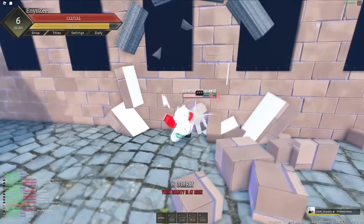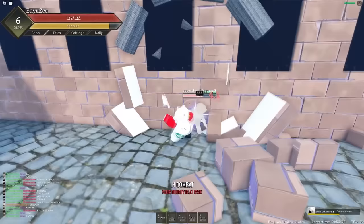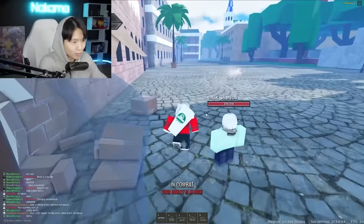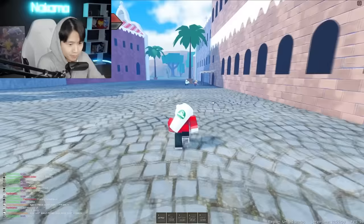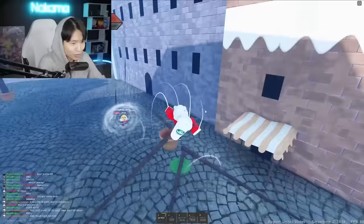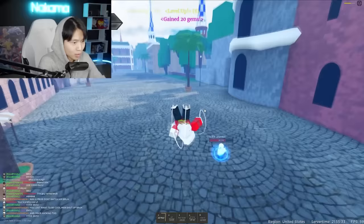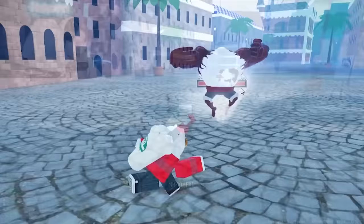Why am I so weak? Why does it take so long to kill somebody? Still haven't got the Jet Gatling though. This dude is getting mocked — let me go help you out, buddy. I got the Time Skip Rubber. Oh, he got the Rubber too? I got the lowest health out of all these guys. It doesn't look like the Time Skip Rubber is rare whatsoever because some random other dude just got it.